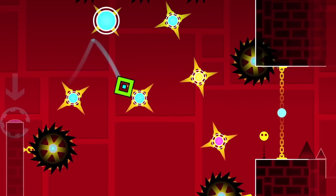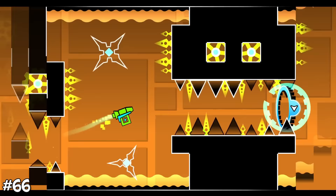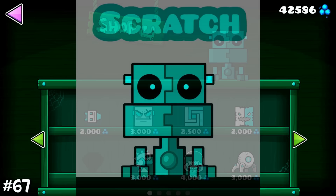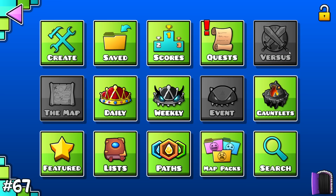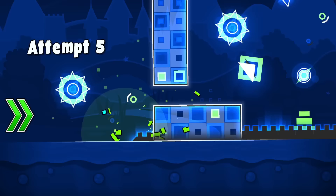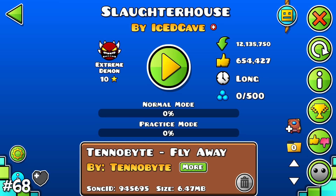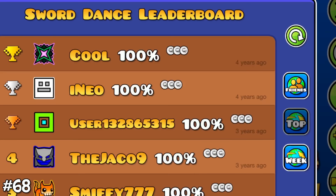Klopstep is one of the hardest main levels, known for its structures that look like angry faces called Klopstep monsters — there are exactly 34 of them in the whole level. Scratch is a cute mascot that pops up everywhere in the game, and when clicking on the Versus tab too many times, Scratch in an expensive helicopter will pop up flexing his money. The longest time a rated level had never been beaten is an unknown insane demon that took 3 years to beat.